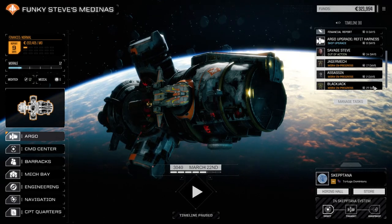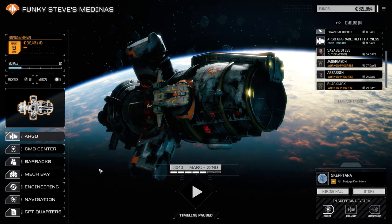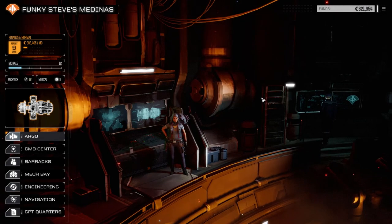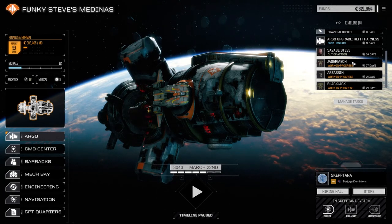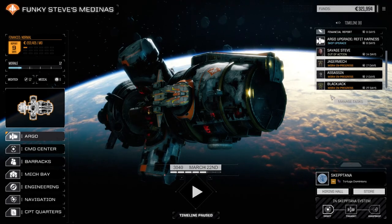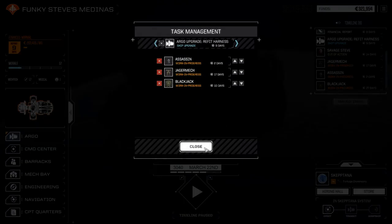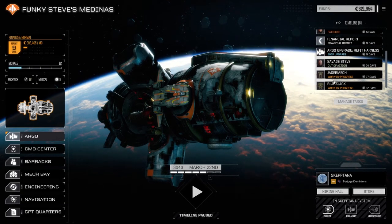Blackjack's at 27? How is that possible? Oh, we do have both mech bays up and running, so it's probably just calculating math incorrectly. I'm going to add it onto the Jagermech rather than the Assassin, so this should really only be 12 days — this will be 17 days. Yeah, that's probably what it's doing. There we go — that makes more sense.